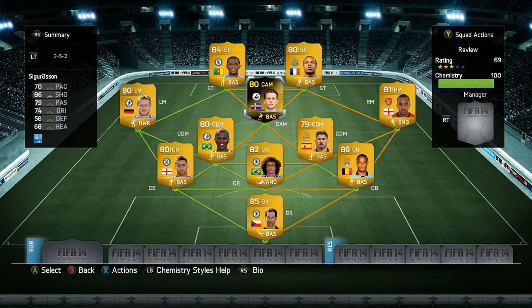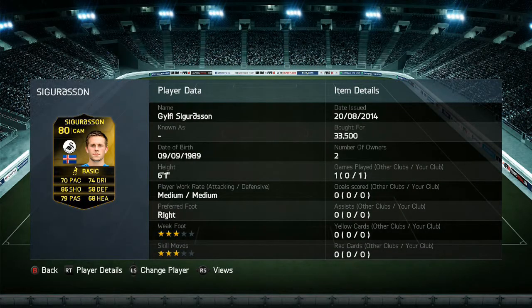Let's go into his stats. As you can see on the card, he's got 70 pace, 74 dribbling, 86 shooting, 58 defending, 79 passing and 68 heading. His shooting is definitely his main point. He is 6 foot 1 with medium-medium work rate, right-footed with 3-star weak foot and 3-star skill moves. He only goes for around 30-35k, which I think is really cheap, especially since he is actually quite good in game.